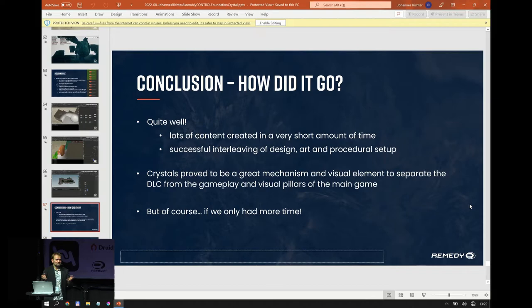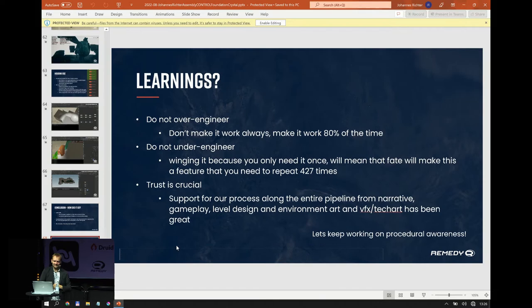How did it go? Quite well. The DLC was well received — it added a different aspect and angle to the strict geometry of the Oldest House, with a cave system to explore. We created a lot of content in a very short time, with a wonderful team that worked really well to interweave design, gameplay, and narrative ideas into what we could do on the art side with procedural tools. The crystals proved a great mechanism because they were repeating visual elements with repeating functionality. They separated the DLC visually from the main game without breaking it. Of course, with more time, you could take this much further.